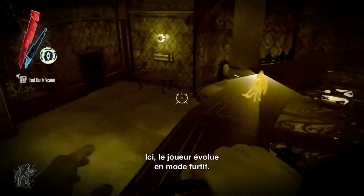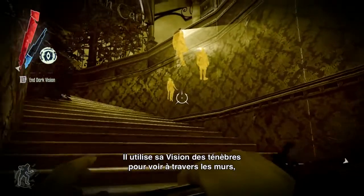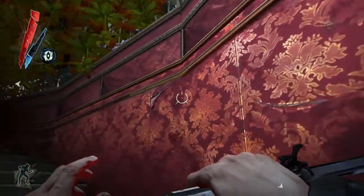Here the player is sneaking in stealth mode and using his darkvision power to see through walls and see the view cones of the characters — the guards — and he's moving up on the second target.